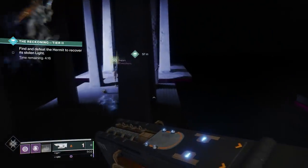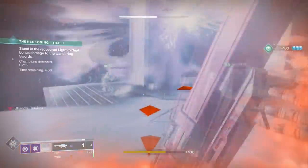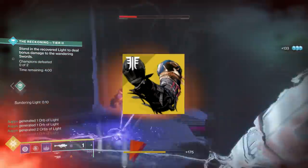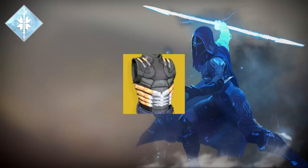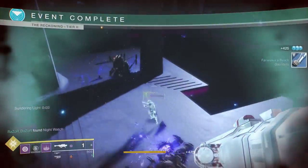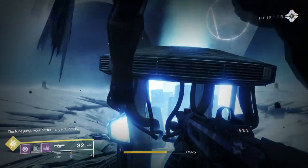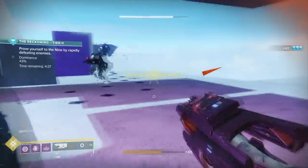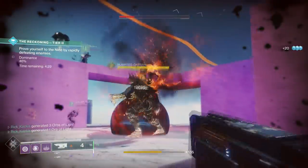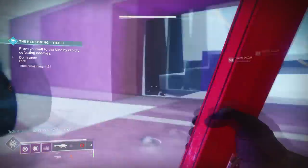Continuing with the Hunter — if you already have a Tether Hunter with Orpheus in your group, it's so, so good. If you have multiple Hunters, someone running Blade Barrage with Shards of Galanor to get it back will be very helpful. Something like Arc Staff with Radiant Flux to make it last longer can also be beneficial. If I were to create a perfect group, it would be a Warlock with Cataclysm Nova Bomb and Skull of Dire Ahamkara, a Warlock with Phoenix Protocol and Well of Radiance, a Hunter with Tether and Orpheus Rig, and a flex slot — though honestly another Warlock with Nova Bomb would probably be best there.